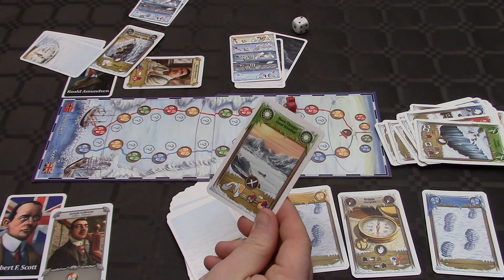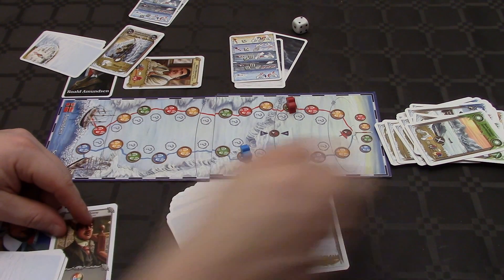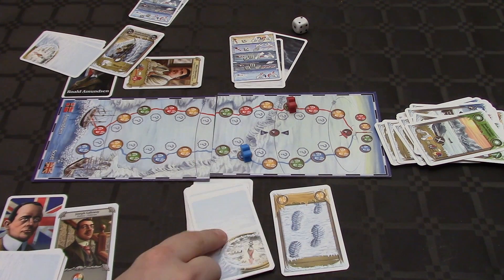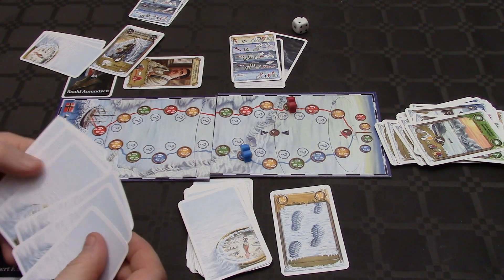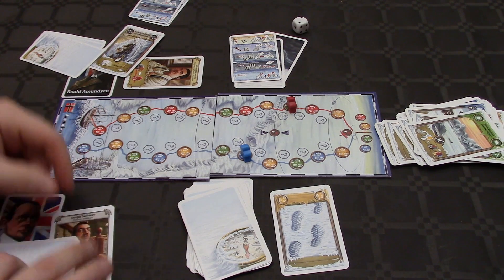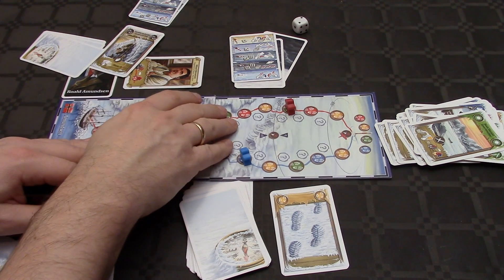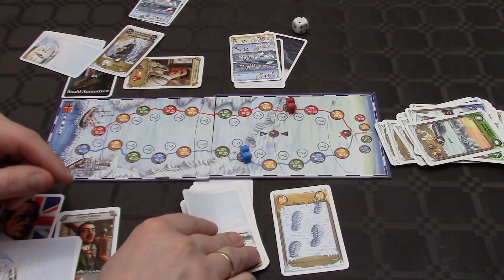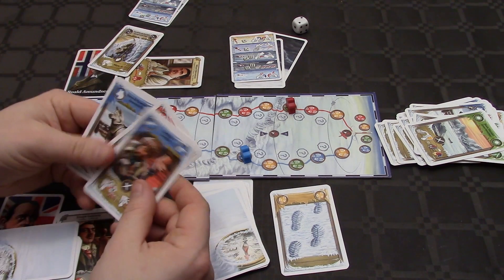Scott discards a good weather card, which means he can take these two cards. In the discard action, he also gets to look at the top card of the deck and draw it into his hand if that doesn't exceed his hand limit, and if that card matches the color of the space he is to move into, he can move there for free. It's red, but he will take it. Back to Amundsen.